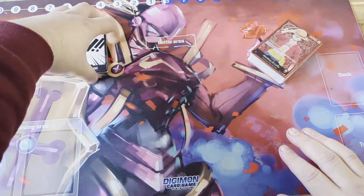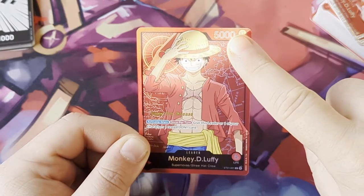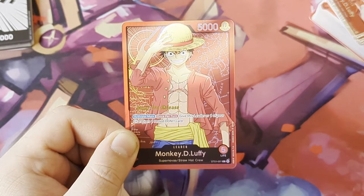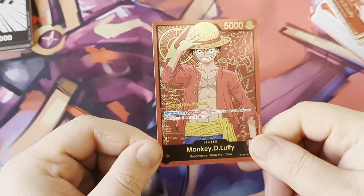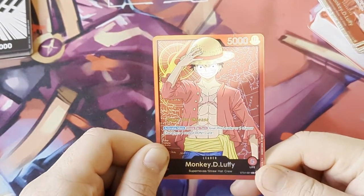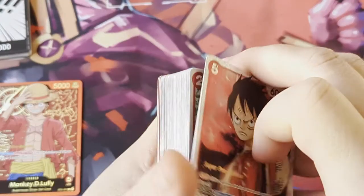We have our leader card - this is Luffy, the leader of the Straw Hat Crew. Your leader has 5000 power and five life. If you're coming over from Digimon content, life is like your security - you have to declare attacks against your opponent and when they have no life left that's when you win the game, if they can't block or counter. Again, a very nice, very shiny holographic card, and again super pre-release stamped. By cracking open these boxes I've taken the value down quite a lot, to still a lot but not as much. That is our leader - set him off to the side and let's go through the deck.